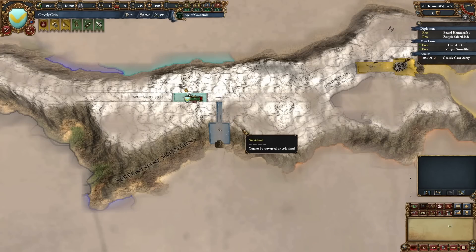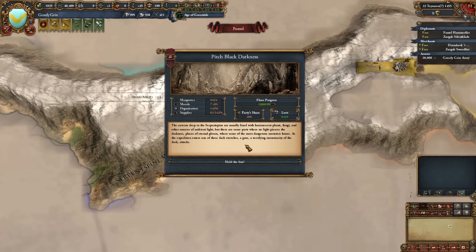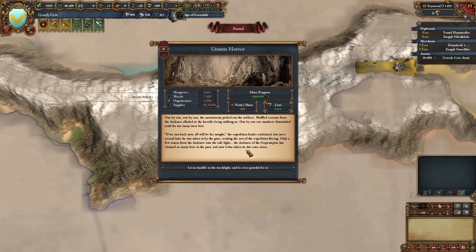I'd rather not have to fight Segdir here but I don't want to miss the opportunity either. Pitch Black Darkness: some caverns have no light — places of eternal gloom where the most dangerous monsters live. A terrifying monstrosity of the dark attacks unseen — one by one soldiers are taken, including the expedition leader himself, sending the rest fleeing. Only a few return. Result: -1 morale, -350 soldiers. Not an insignificant amount.